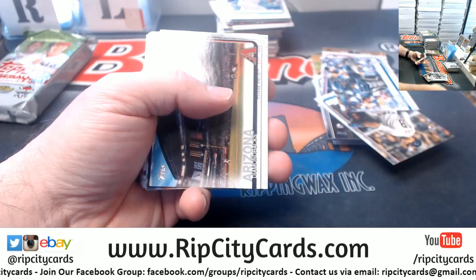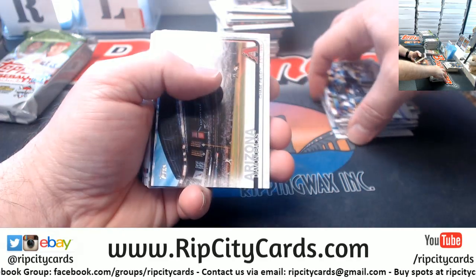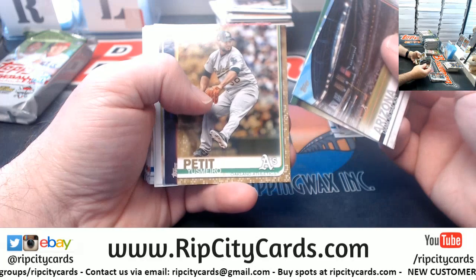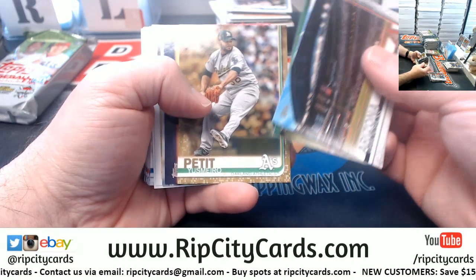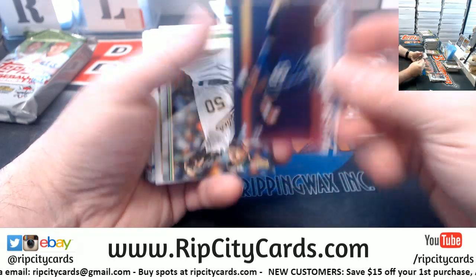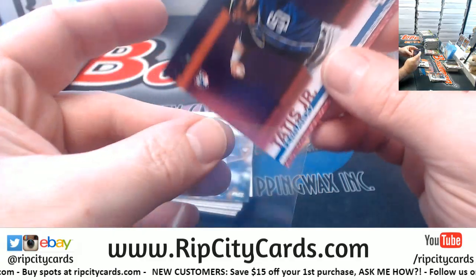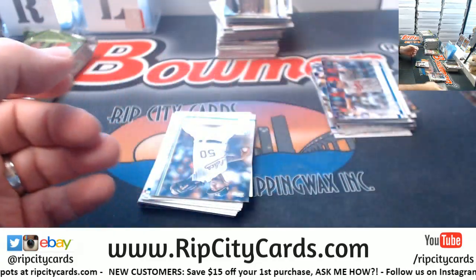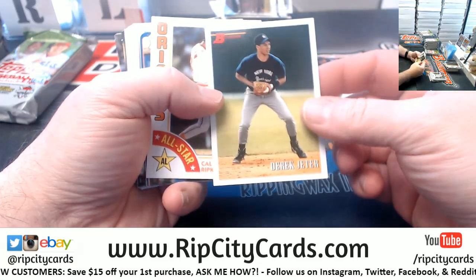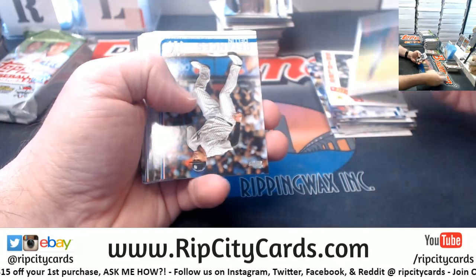Hopefully not for a little bit to create some tension. A Yusmeiro Petit to 2019, a Fernando Tatis Jr. numbered to 50 — decent card. Is that an original Derek Jeter? Oh no, it's a fake quick — both.